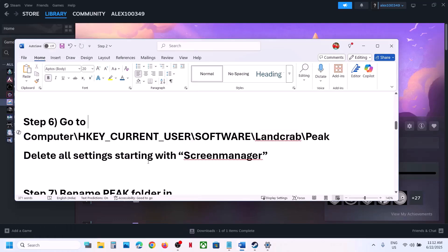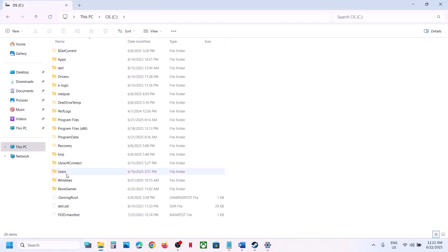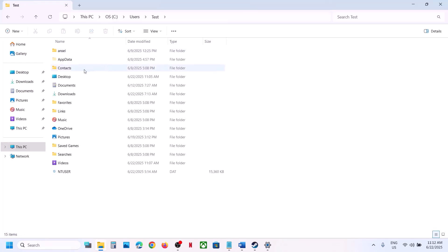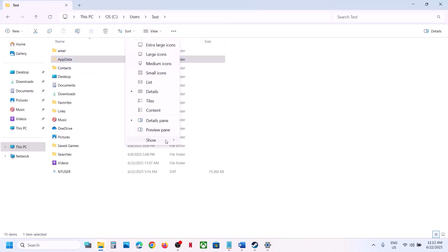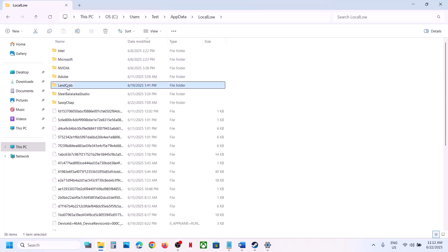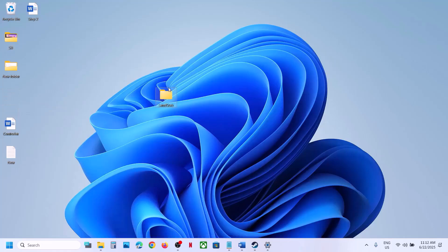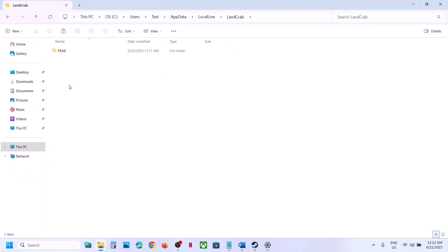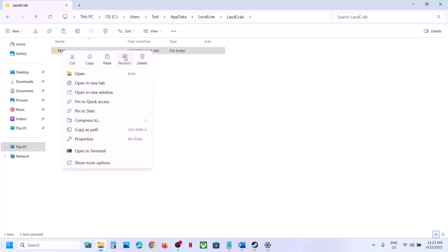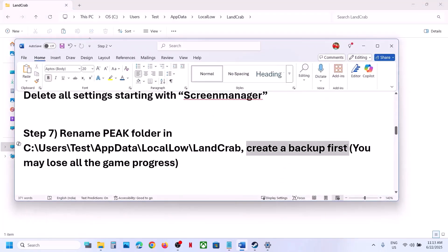The next step is to rename the Peak folder. Open File Explorer, go to This PC, open the C drive, open the Users folder, open your username folder, then open AppData. If you don't see AppData, click View, select Show, and check Hidden Items. Open the Local folder, then the Land Crab folder. Create a backup copy of this folder, then rename the game folder. Launch the game — note you may lose all game progress and have to start from scratch.